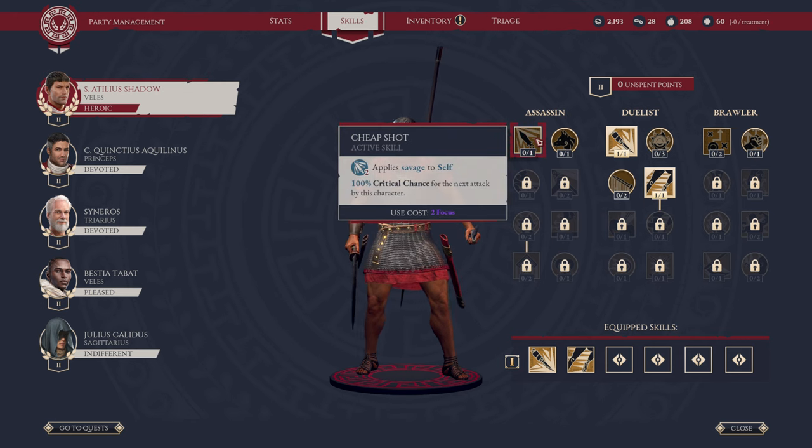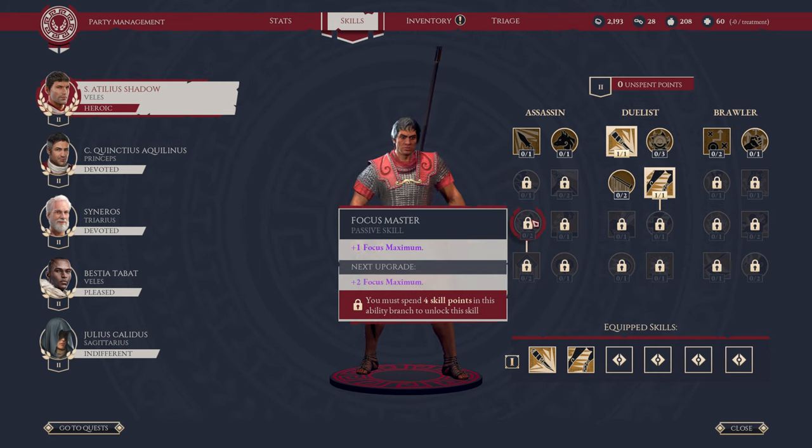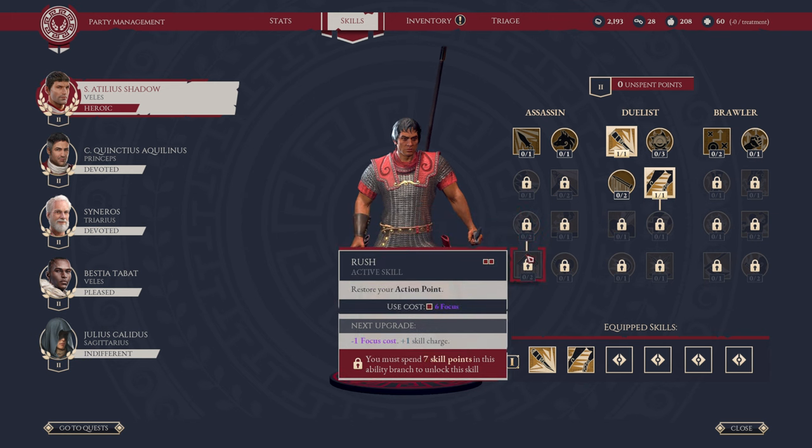We have Cheap Shot, which applies Savage to itself — 100% critical chance for the next attack by this character. The way Veles works is you have to build Focus. You build focus through your primary attack options based off the weapons you have — they'll yield focus the vast majority of the time. Then you can expend focus on these different moves across all three trees. Assassinate gives plus 40% damage against enemy leaders, which is great if you want to take out those leaders. You can upgrade your maximum focus — this is critical because you'll need more focus to do more moves and higher-tier moves.